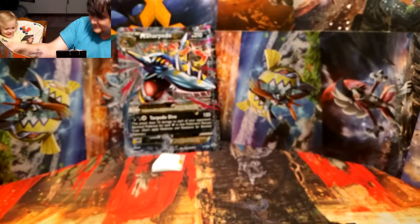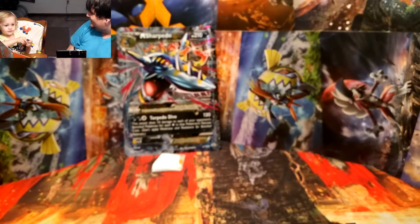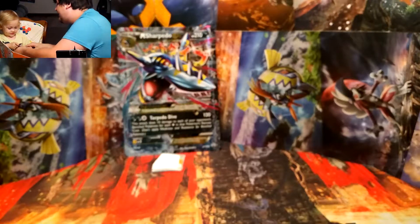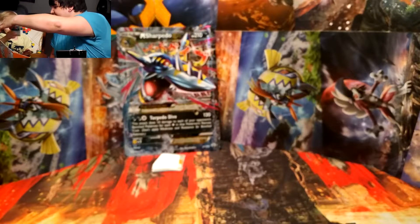All right, what did Zane pull? He's got a bird card — show it to the camera! Here, I'll help you hand them over. Show the bird to the camera. Can you say Fletchling? Fletchling! Yup, Fletchling!